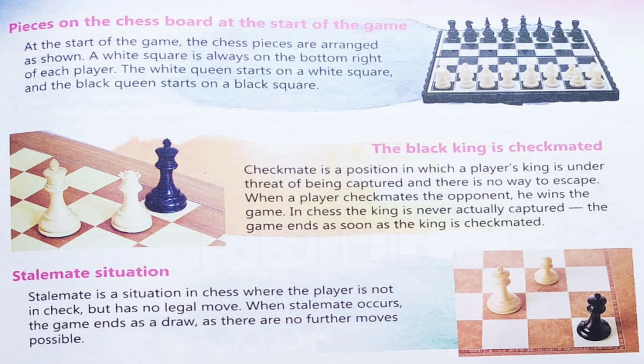After watching the video, now you know what the different pieces of chess are, how many players can play chess, and what the functions of different pieces are. Now we will discuss some situations. In the first picture, you can see that at the start of the game the chess pieces are arranged as shown. A white square is always on the bottom right of each player. The white queen starts on a white square and the black queen starts on a black square.